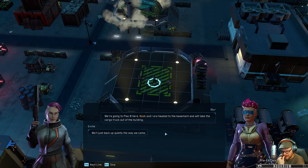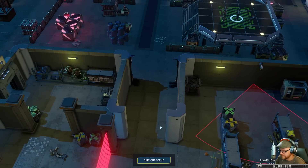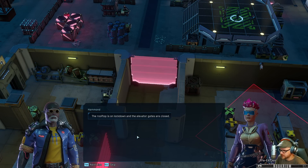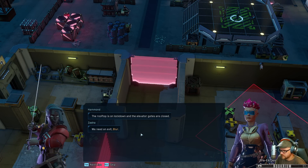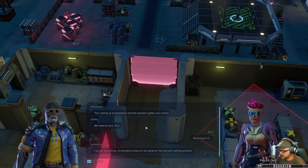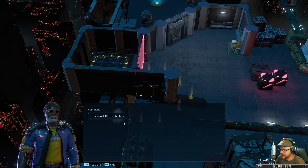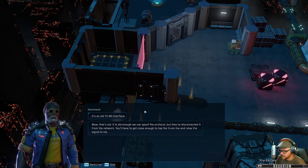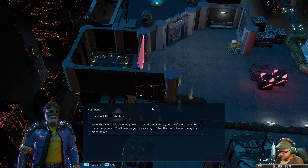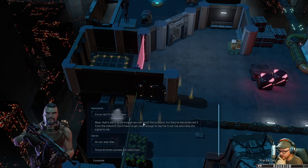I hope they don't have a grenade. We're going to plan B - Nook and I are heading to the basement and we'll take the cargo truck out of the building. We'll back up quietly the way we came. They've interfaced with the building's security - rooftop's on lockdown, elevator gates are closed, need an exit. Working on it - I got something on an old panel on the second rooftop elevator.